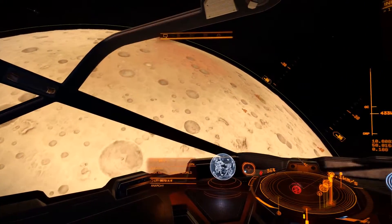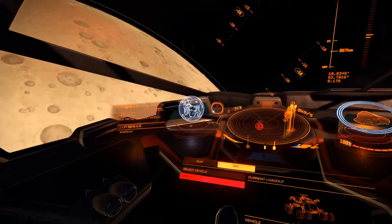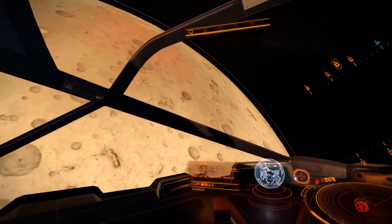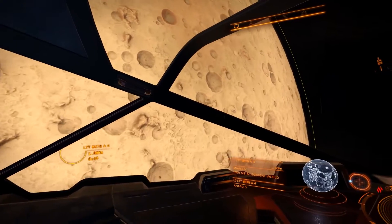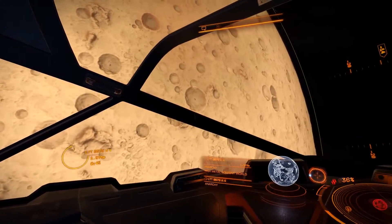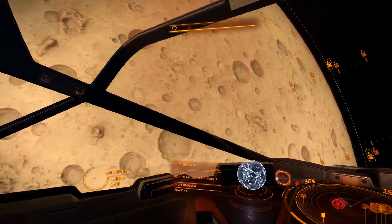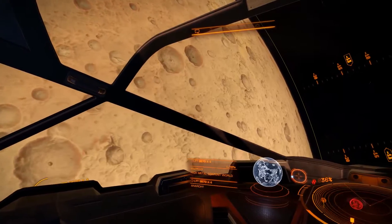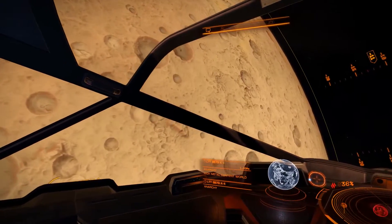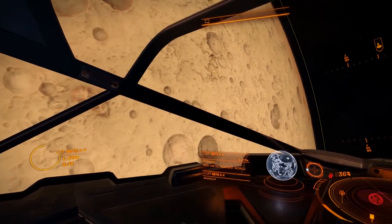I want to find those canyons. They were at the edge of one of these orange spots. This is where the head look is handy - so I can look without actually flying towards the planet. It was kind of like that - orange on the edges. Those are in canyons. There's a mountain.